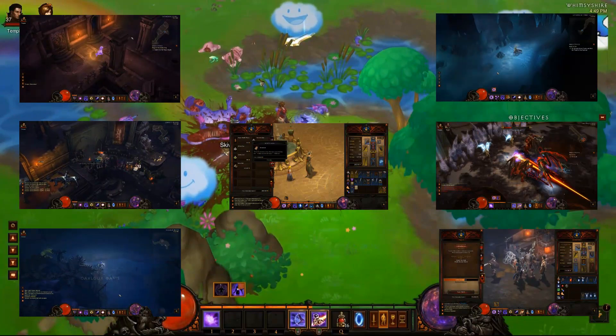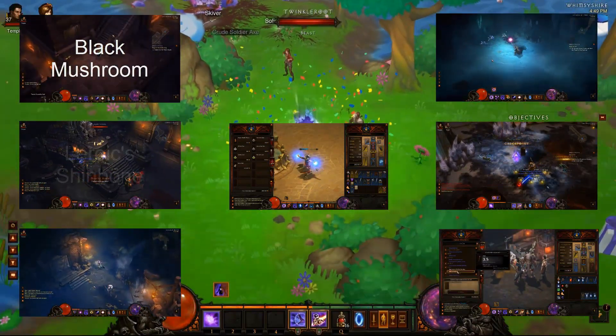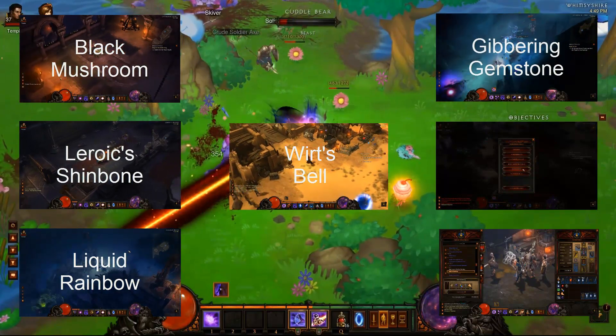Starting out with the actual mushrooms, the black mushrooms. Second will be the Leoric's Shinbone. Third will be the Liquid Rainbow. Fourth, Wirt's Bell. Fifth, the Glimmering Gizstone.